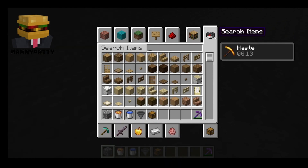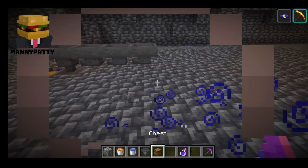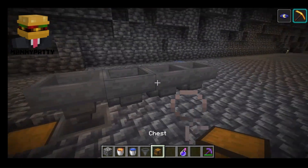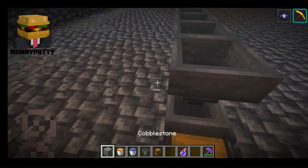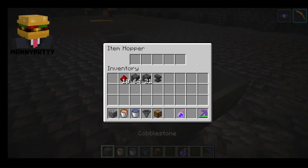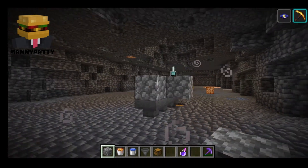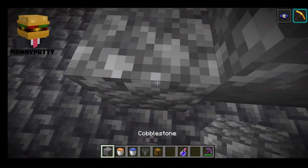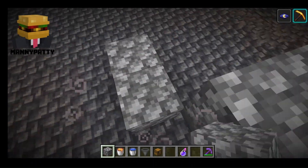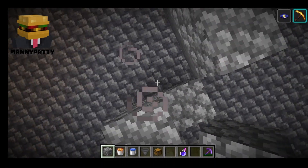I'm just going to get myself night vision because it's impossible to see when you're underground. Now that you have all these hoppers correct, the first thing you want to do is just place the cobblestone above here, so the lava doesn't turn into obsidian.